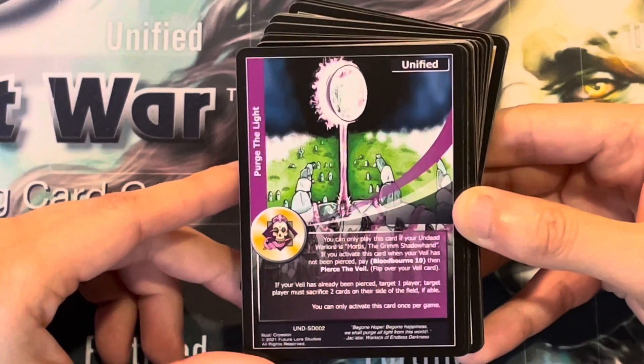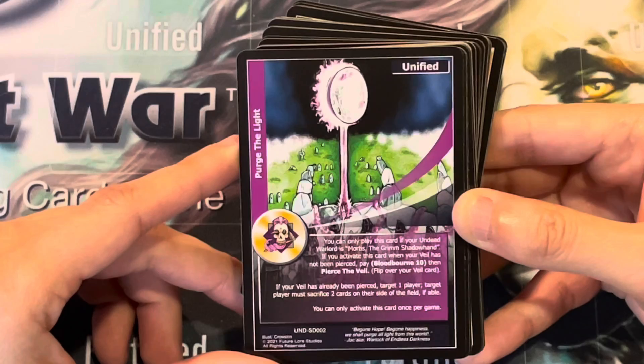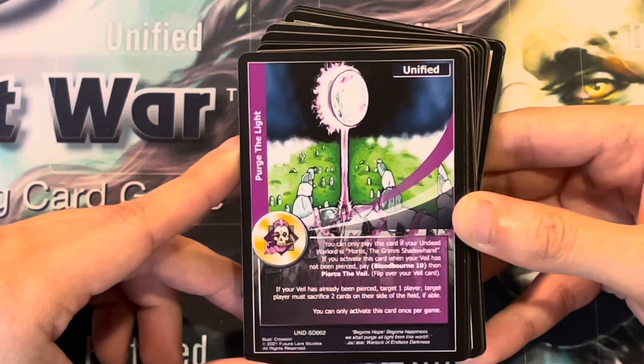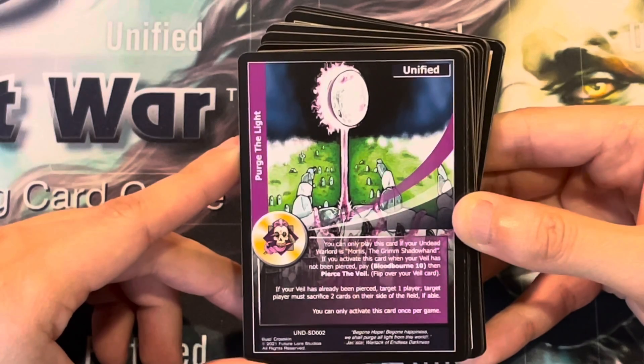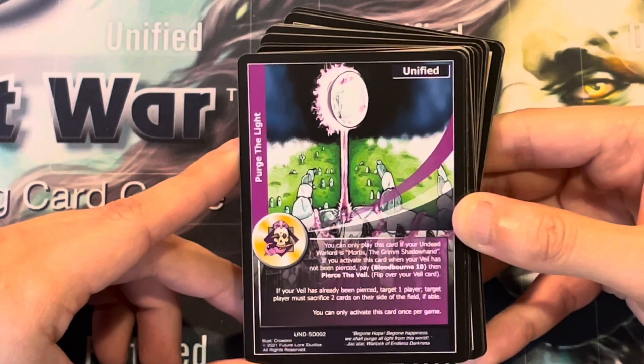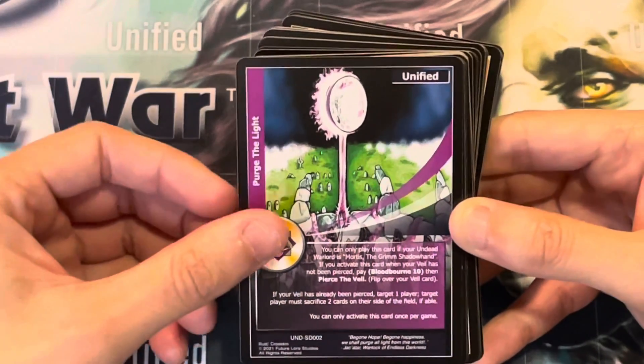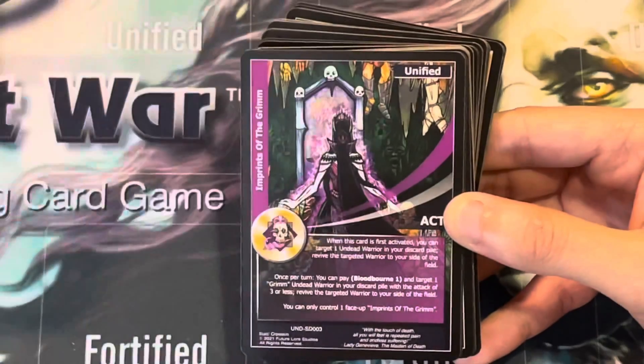Purge the Light. You can only play this card if your undead warlord is Mortis, the Grimm's Shadowhand. If you activate this card when your Veil has not been pierced, pay Bloodborne 10, then pierce the Veil. If your Veil has already been pierced, target 1 player — that target player must sacrifice 2 cards on their side of the field if able. You can only activate this card once per game.